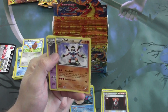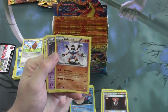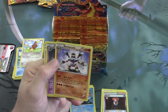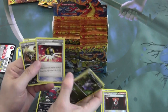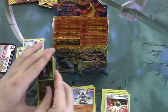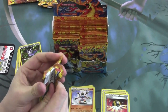This Pokemon kind of freaks me out a bit. It has an interesting attack: Rock Rush for two fighting, 30x. Discard as many fighting energy cards as you'd like from your hand — the attack does 30 damage times the number of energy you discarded. It's kind of interesting. In this set we also have a reprint of Ultra Ball, so those are going to be around in the format for quite some time. Ultra Ball is a nice trainer card.